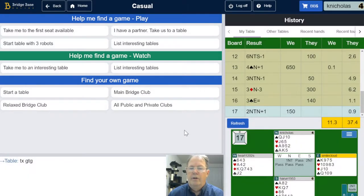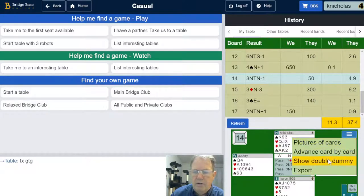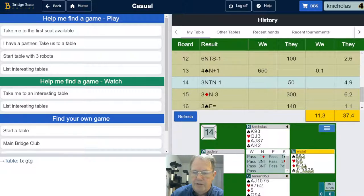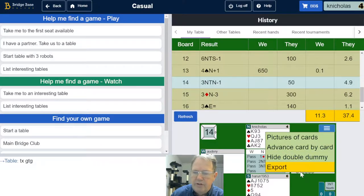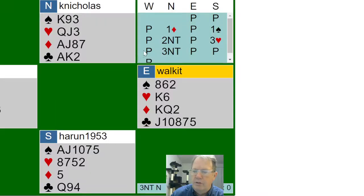Let's have a look at this hand here, using BBO as a learning tool — this is a great way to do it. I went down one, but double dummy — let me show double dummy. In a perfect world, the computer thinks I should be able to make that with perfect information, meaning if I knew what all the cards were and where they were. Let's export this — we do the hand viewer link, it gives us a URL to click on which opens a new window.